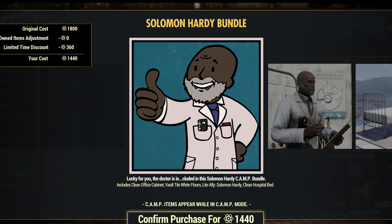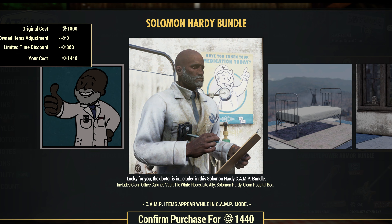Solomon Hardy's back! If you're looking for him, you get the clean office cabinet, vault tile, white floors, Solomon Hardy, and the clean hospital bed.